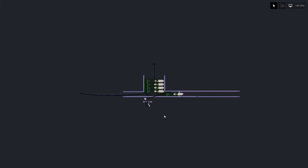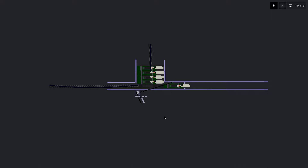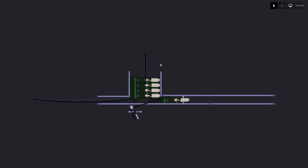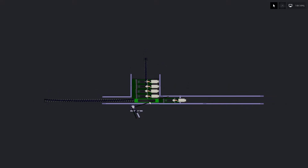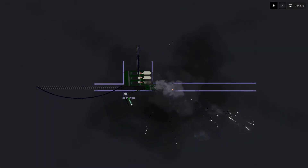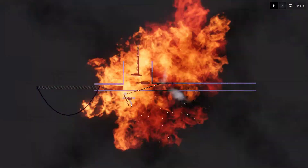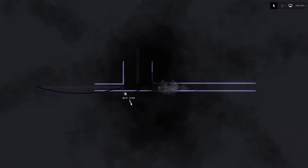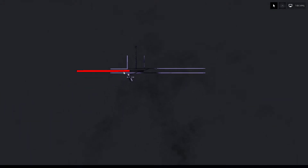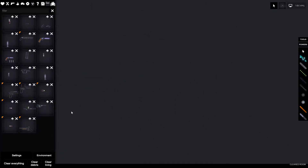Hello there all. Today I'm going to be showing you how to make blowback guns, or the simple design of blowback guns, in People's Playground. We're going to have a magazine, a little push to get bullets in, a trigger mechanism, and your blowback mechanism. So this is what we're going to be making. Let's get started.